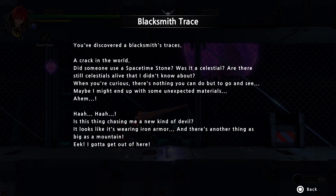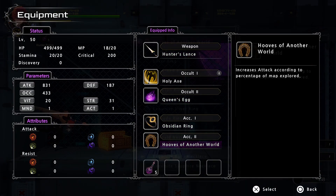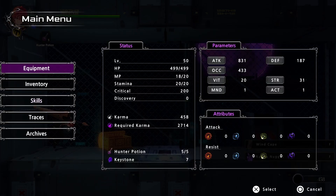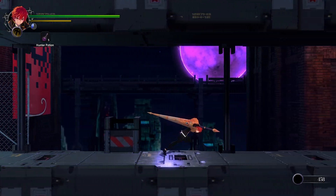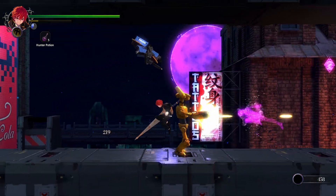You've discovered the blacksmith traces. A crack in the world — did someone use space-time stones? Was it a celestial? Are there still celestials alive that I didn't know about? When you are curious there is nothing you can do but go and see — maybe I might end up with some unexpected materials. Is this thing chasing me a new kind of devil? It looks like it's wearing iron armor, and there are some other things as big as a mountain — gotta get out of here. A wind cape — it's going to make me look like a superhero. It increases stamina recovery. In this type of game, speed is good but damage is good too.